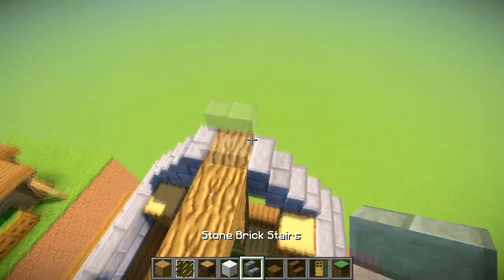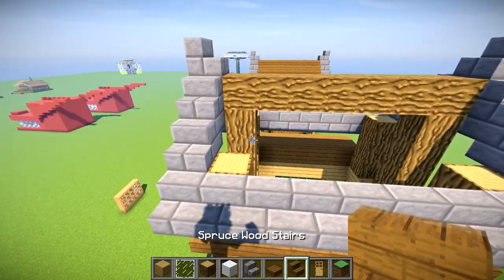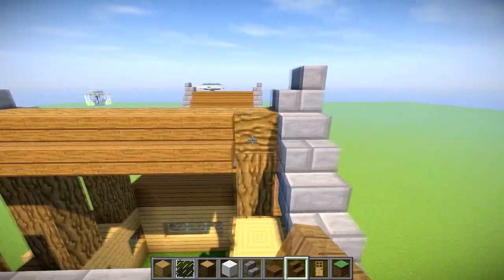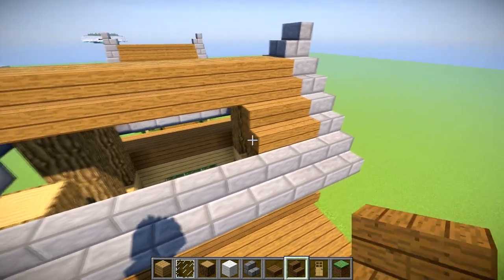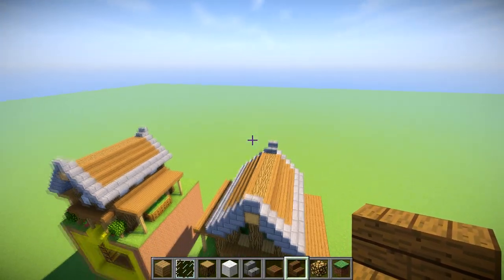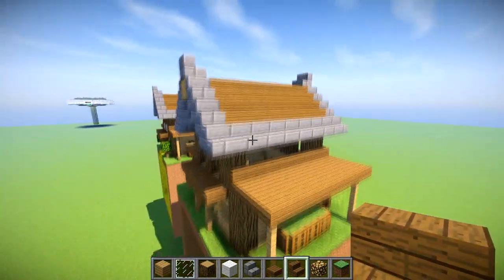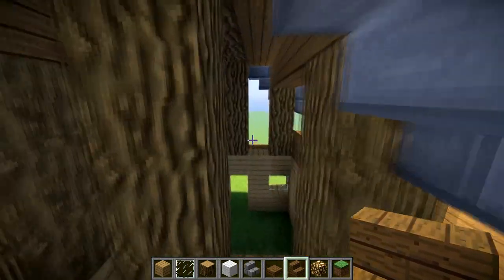If you would like, you're more than welcome to do that. Then we're just going to put our two stairs either side and close these roofs up. This is going all the way across here, doing exactly the same at the other side. We've got both sides done. If you would like, you can put a little bit of a slab going across the top, but I'm leaving it like that — it looks perfectly fine to me.